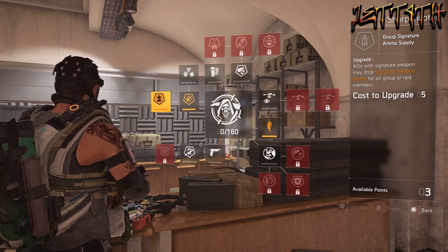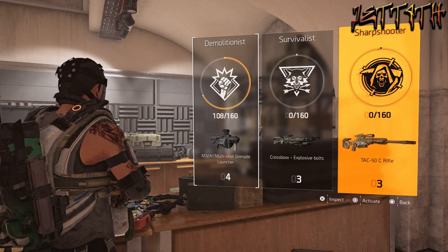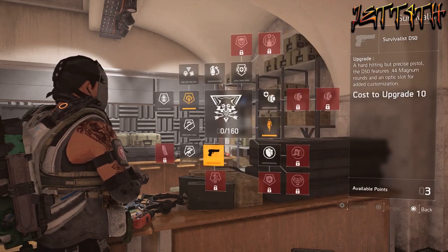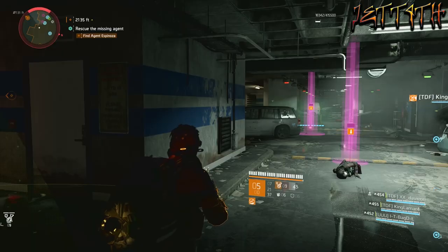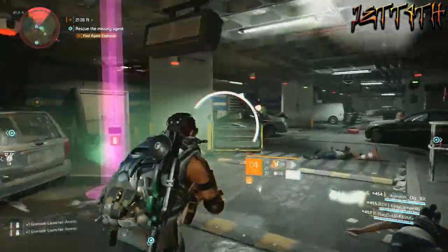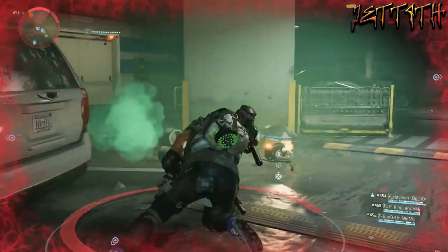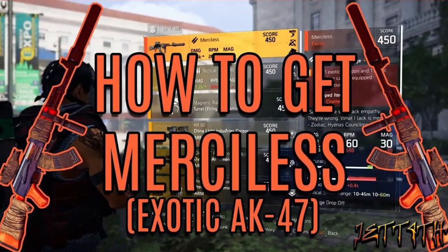I would also unlock the second perk right next to that, because then you are giving everybody else on your team the ability to gain more specialist ammo as well. You can get specialist ammo whenever you want — I didn't really want to do it too many times and be a total dick because I was playing with randoms trying to farm for the other exotic rifle that comes from Jefferson Trade Center.